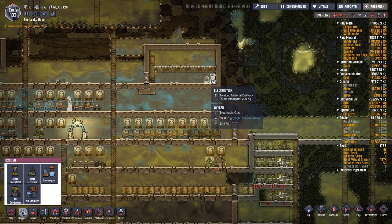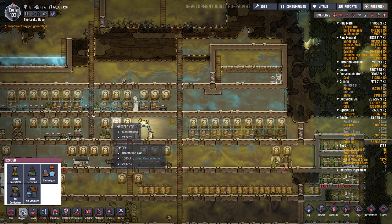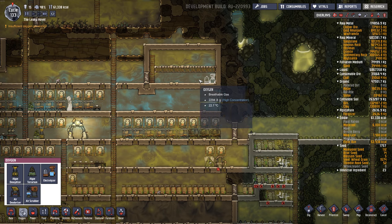The other thing it releases is oxygen, which is what you want, and we'll be piping that into the base. I'm just going to build one at first here, but I'm leaving room for many of them.